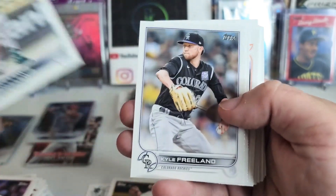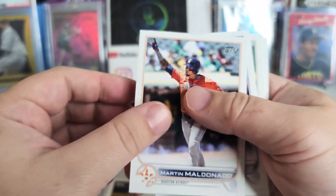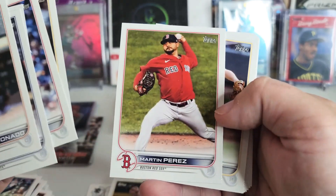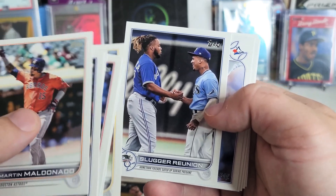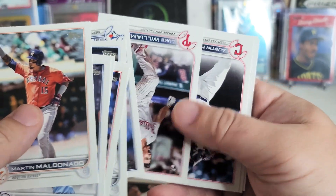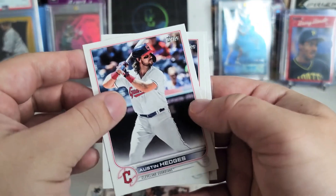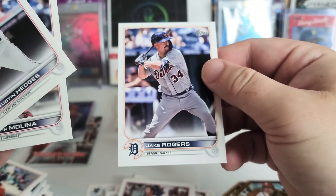Kyle Lewis, Kyle Freeland, Joey Wendle, Martín Maldonado, Hyun-Jin Ryu, Nicky Lopez, Kyle Hendricks, Yu Darvish, Martín Perez, Mitch Keller, Slugger Reunion — there's Wander and Vladdy. Then Jose Berrios, Luke Williams rookie, Austin Hedges, Yadier Molina, and Jake Rogers.